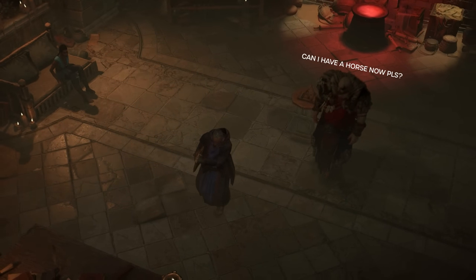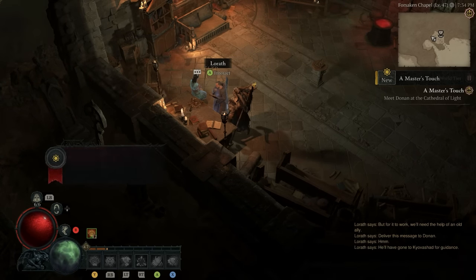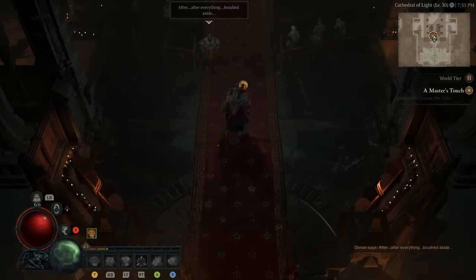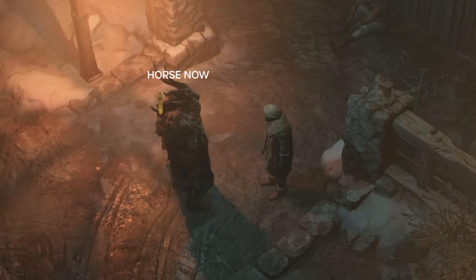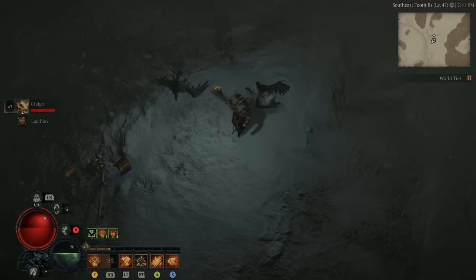After you've done a whole lot of campaigning for horsies, you'll start the quest A Master's Touch, which is at the very start of Act 4. This will bring you back to Kyovashad for a chat in the Cathedral of Light with Short King Donan, who will offer you a horse. Waddle on down to stingy old Oscar to show off your equestrian pink slip, and boom — you've got yourself a mount.